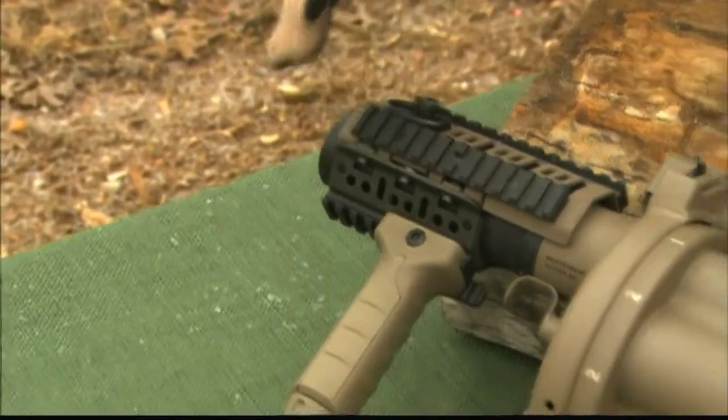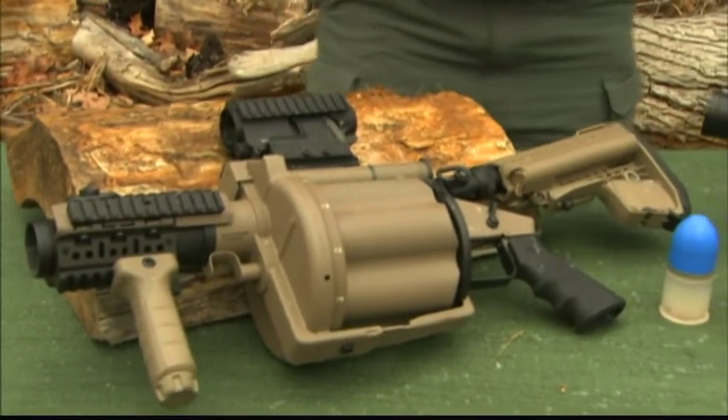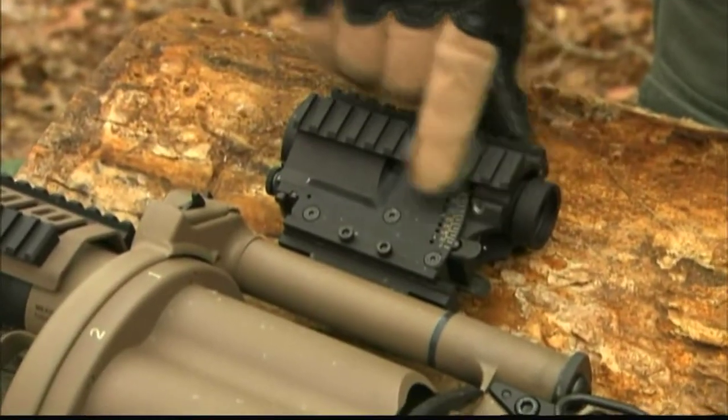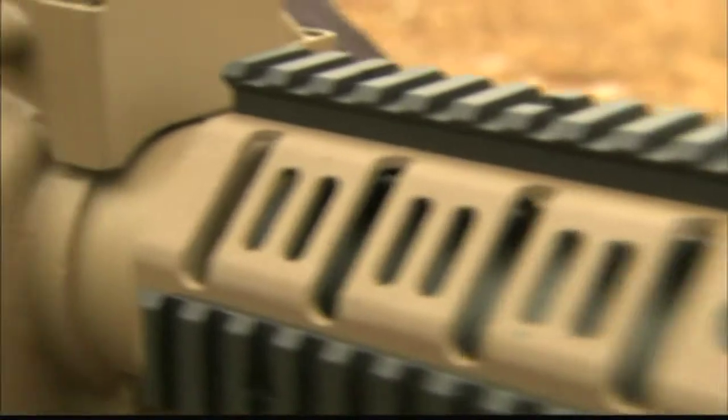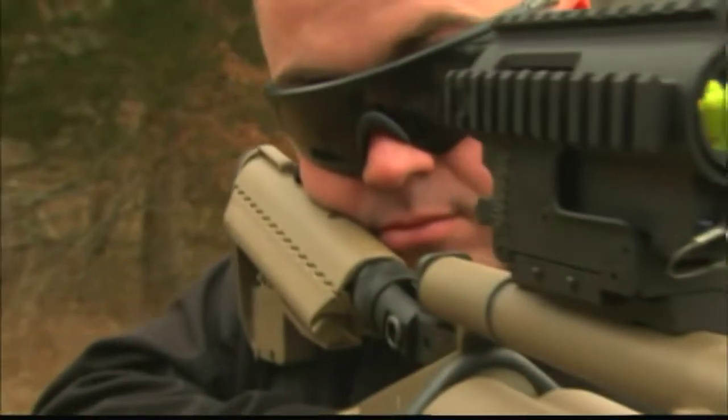The Mark XIV has a shorter barrel, a quick-release pistol grip, an M16-style pistol grip as well, a quad system, and a rail system on the optic. The weight of the system is 15 pounds 2 ounces unloaded, 18 pounds loaded.